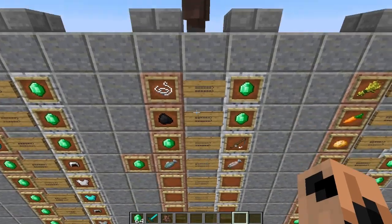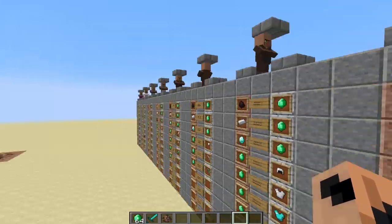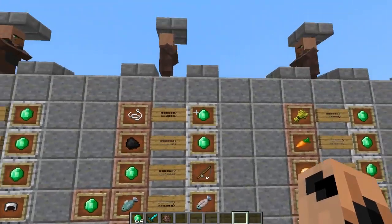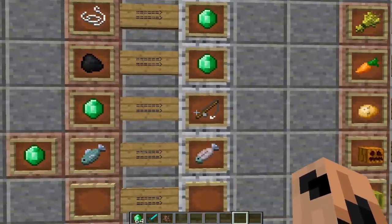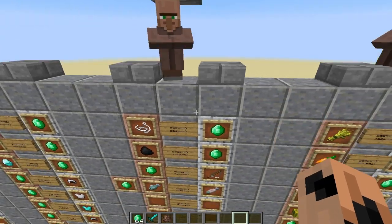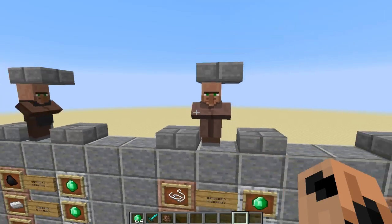The fisherman takes in string - because obviously he needs it to make his fishing rods - and coal because he needs it to cook his fish. There's a sort of pattern to these things. He'll give you emeralds and can take fish and cook them for you, but obviously cooking them yourself is better. The only real good trade here, other than the emerald trades, is you can get a fishing rod. So you might want to go through a number of different fishermen to find a good one.